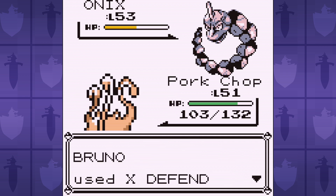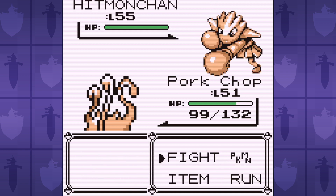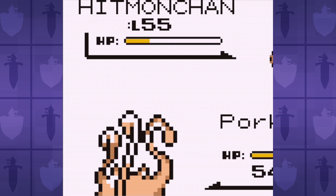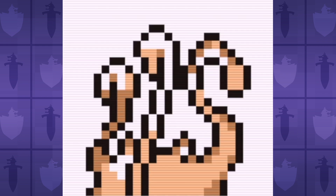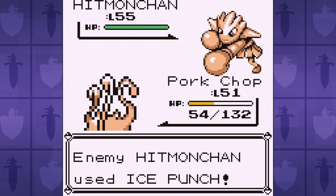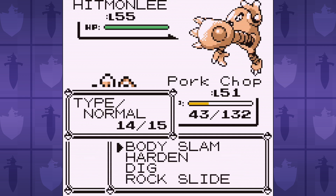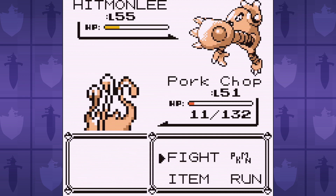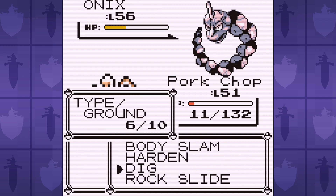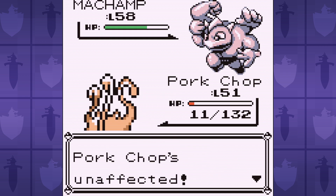Let's see what all these badge boosts are gonna do for our attack — I bet it's gonna be really good. Oh no, Mankey, what are you doing! So every other time where we don't get frozen by Ice Punch, we are still struggling to beat Bruno. Bruno — the baby Kong of trainers. Even with all the defense boosts from mimicking Harden, we just barely manage to scrape out a win, and that's only on attempts where Bruno doesn't go for Submission.